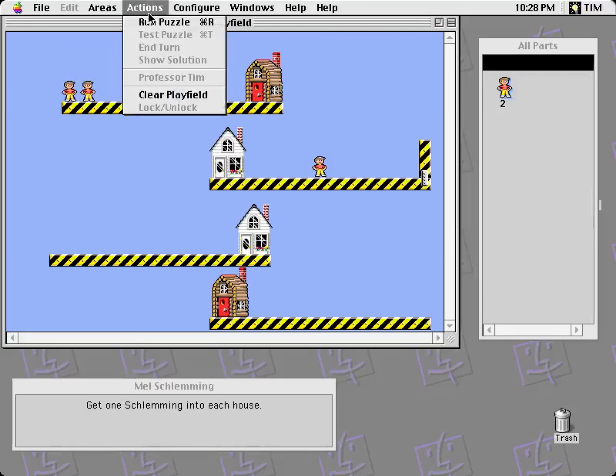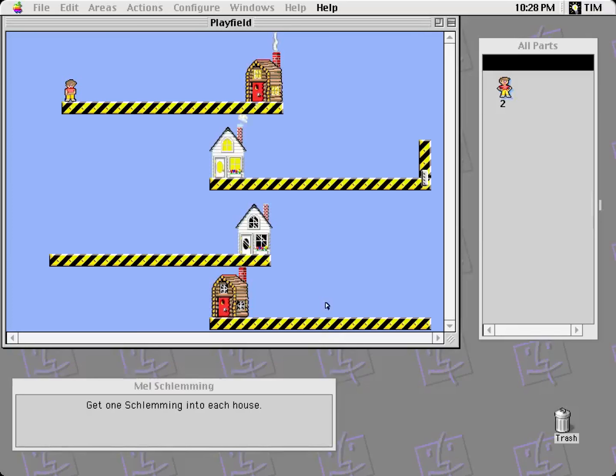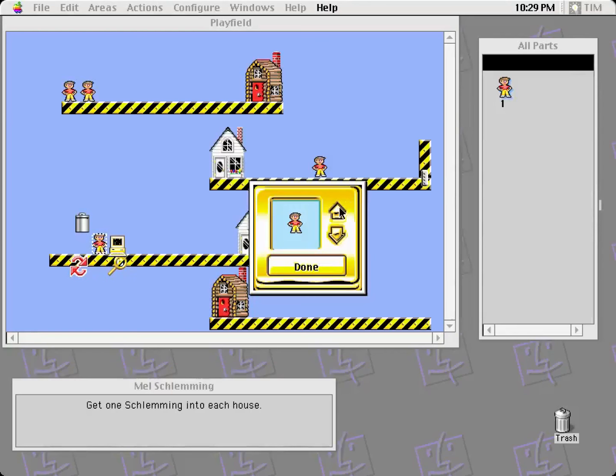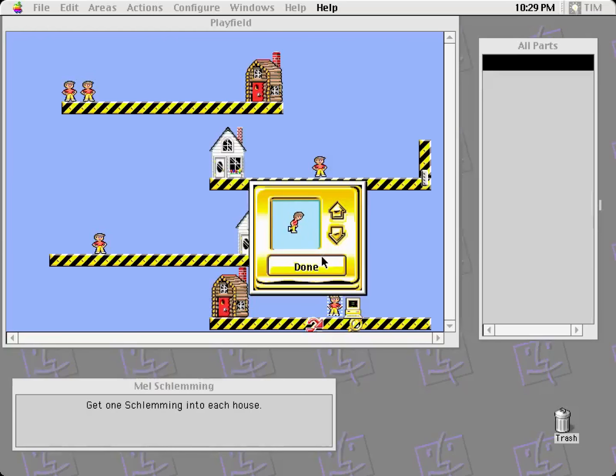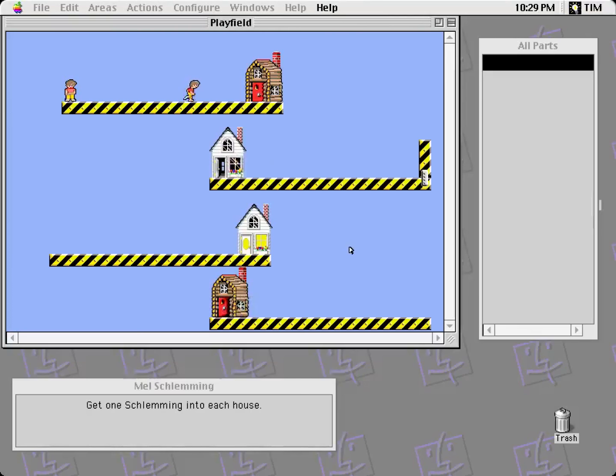Mel Schlemming — here's the name of this little guy. Get one Schlemming into each house. How do you behave, Mr. Schlemming? You run, you walk, you stand. One into each house — you're just going to stay there, you're not going into a house. I can probably tell him how to behave: stand, walk, run. Sounds fine. I can probably just stick him right above the door if I wanted. I mean, that works.